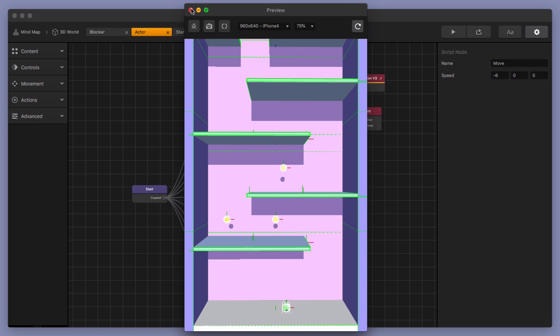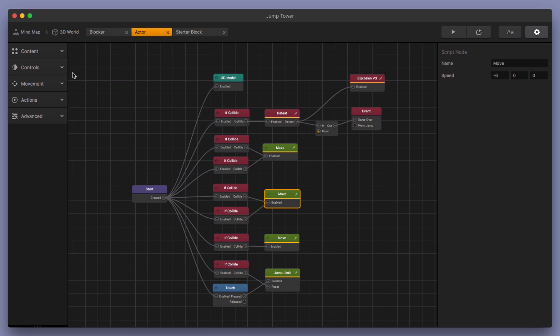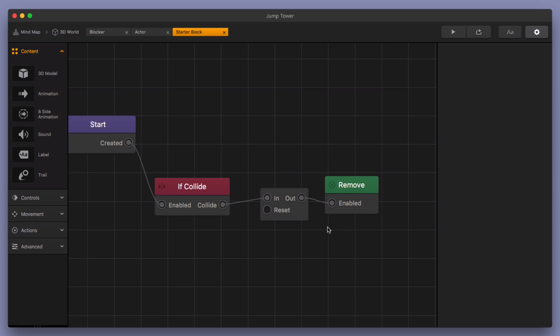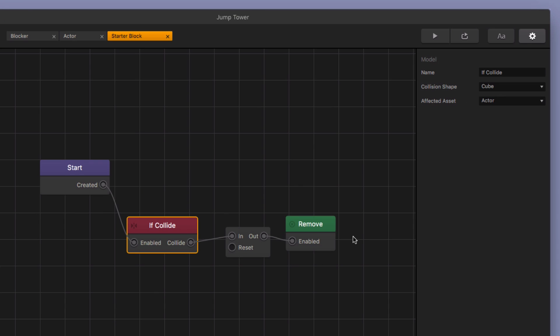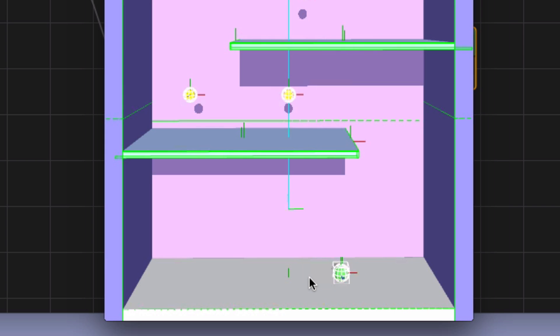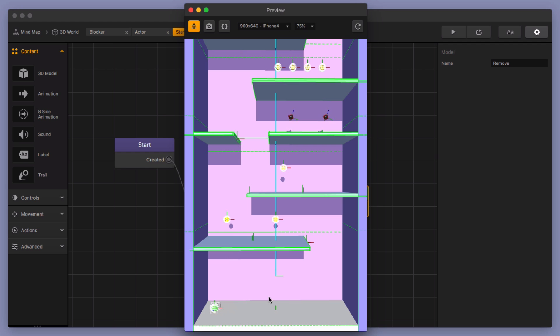Now I want to show you one last thing. We go into our 3D world, go to our starter block. If you collide with the actor, I have a little bit of a timer — a delay of 0.1 seconds, so it's really, really short — and then I remove the object. That's what makes it disappear, using the remove node.